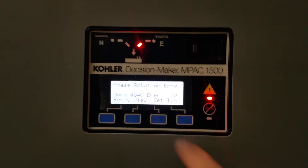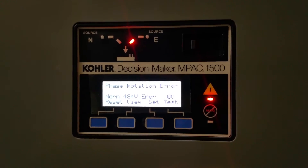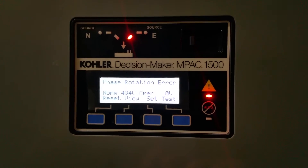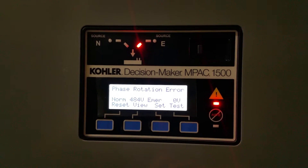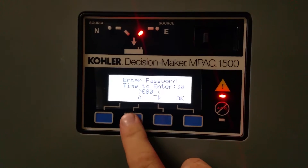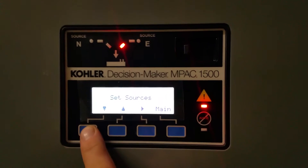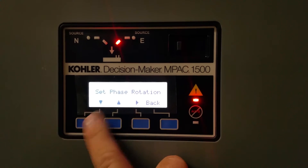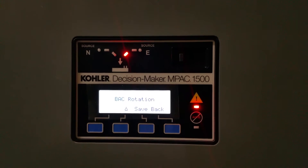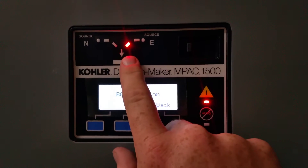So you fire up a new controller and it rotates right on both the general side and the normal side, then it comes with this error. Instead of swapping the phases around to make it happy — so it's A, B, C — what you do is go into the controller menu and set sources, phase rotation, A, B, C. I hit save and it's going to transfer because right now I have it on the emergency position contact.